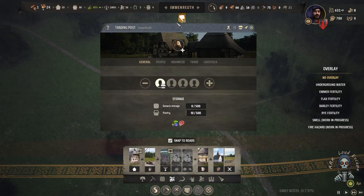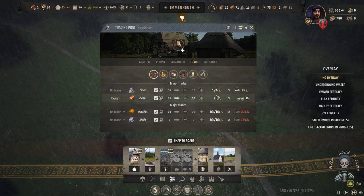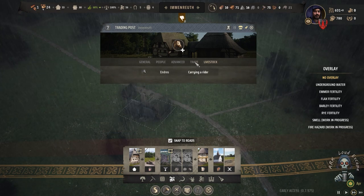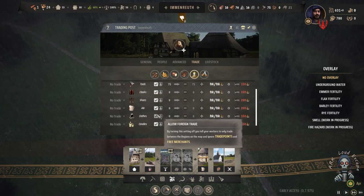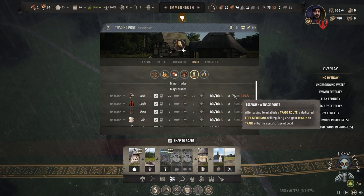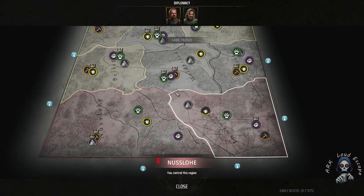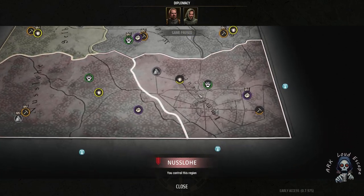And that is our gold — the trading center, the trading post. We assign some horses here to speed up our trading. Trading is gold for us, because we can import what we don't have and export things we have in excess.